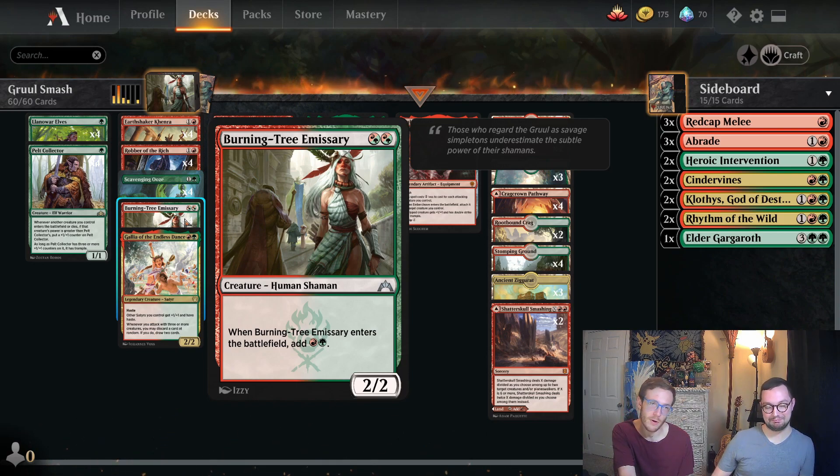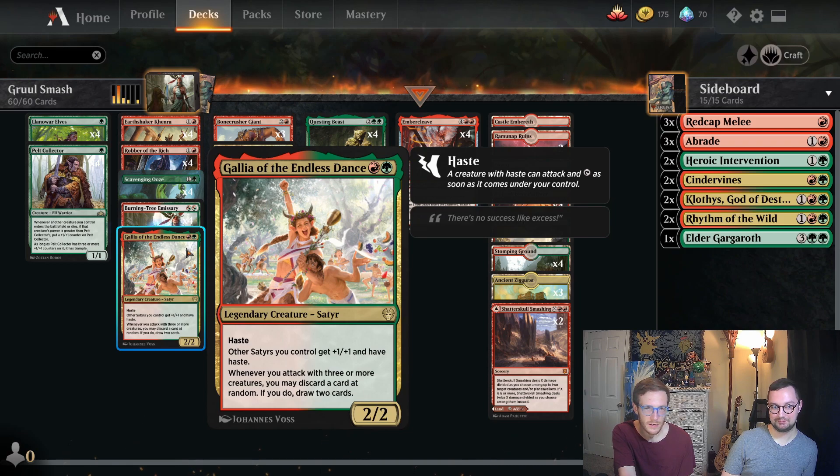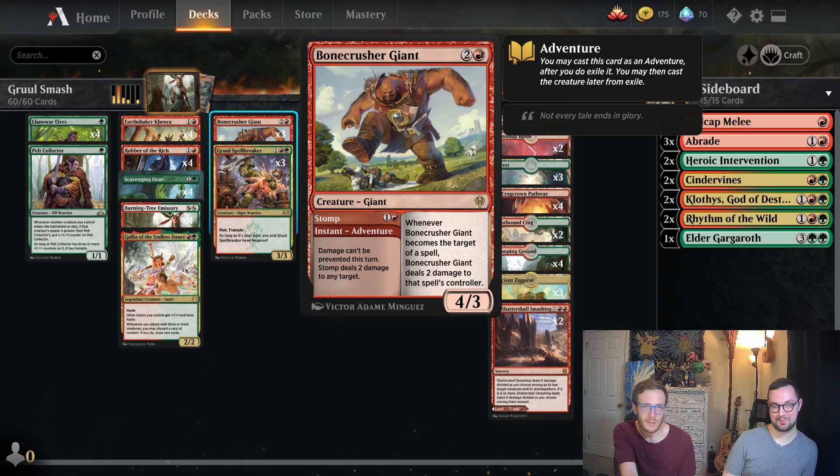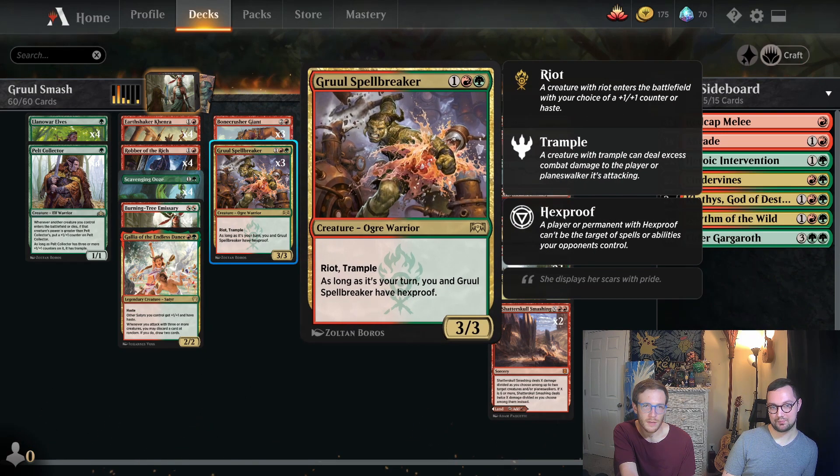That's pretty great. Gallia of the Endless Dance, Satyrs — which we play so many of, I promise. You get buffed by this one. Whenever you attack with three or more, you do the thing — you can read. Bonecrusher Giant, crunches things. What's more cool than that? Gruul Spellbreaker — nobody can target you. That's great.